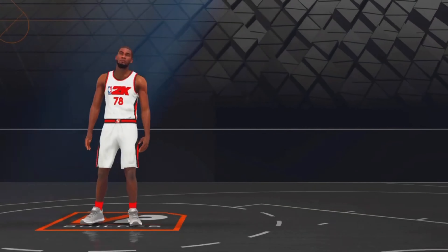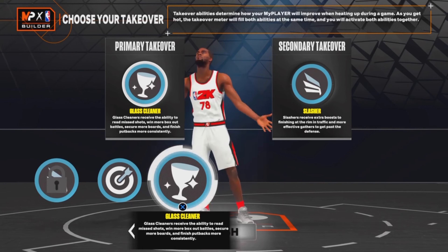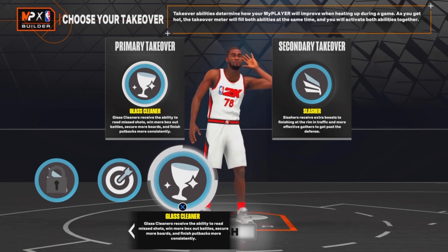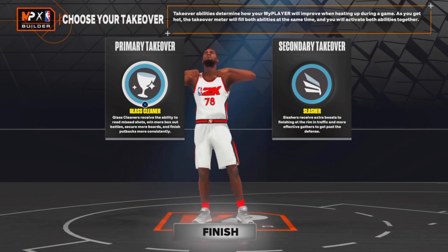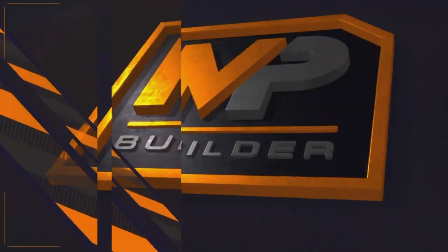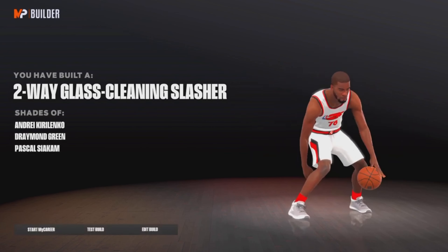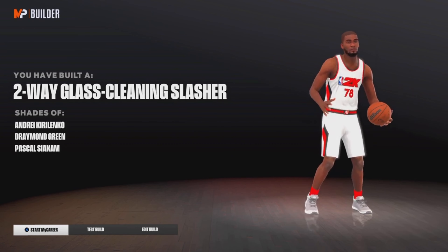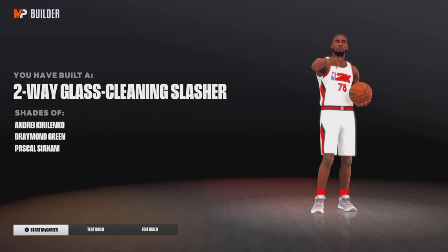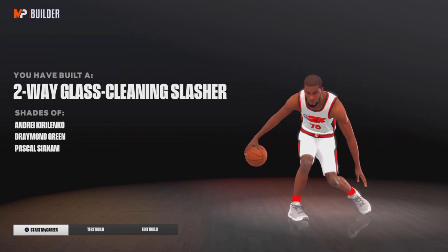For takeovers, I wish I could get lock or rim protector, but I went with glass and slasher. If you know your game and you're not shooting you'll be fine with these two combinations, or you can just do glass and sharp — it does not matter. With glass and slasher, ladies and gentlemen, we have our two-way glass cleaning slasher. I've never seen this build name and I haven't seen anyone in the park use it. This build is overpowered — it can do everything and the defense is insane.